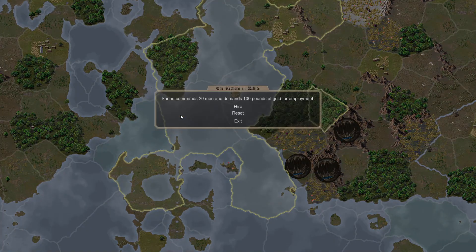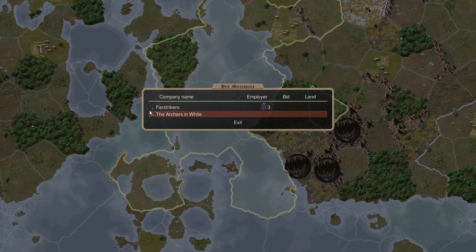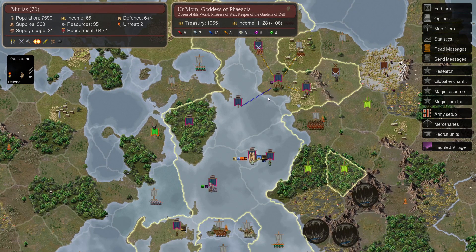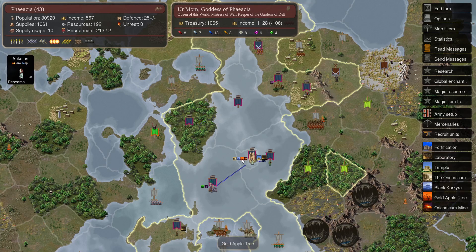I think I ended up buying these archers in white because I thought they would all be riding pegasi like their pegasus commander — but it's a pegasi commander leading a bunch of archers, not pegasi riders. So we get more archers, and I buy them here.